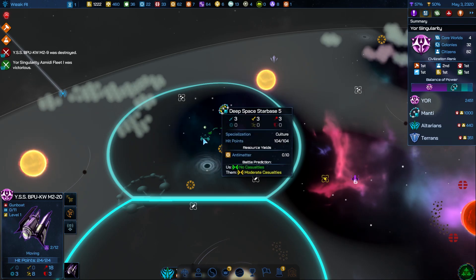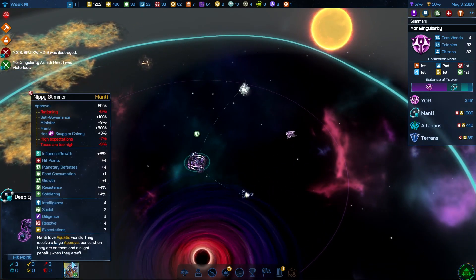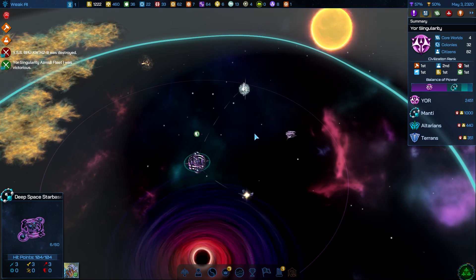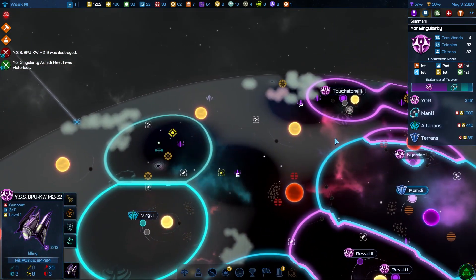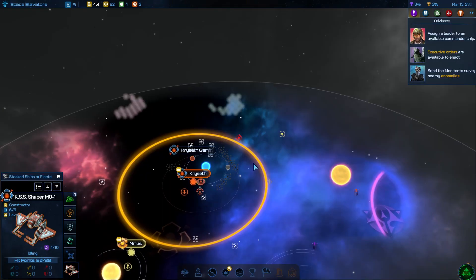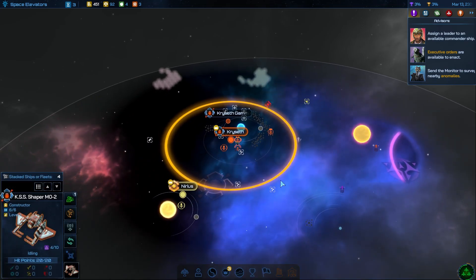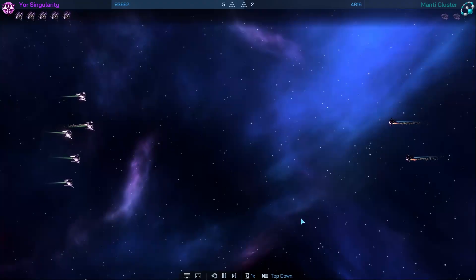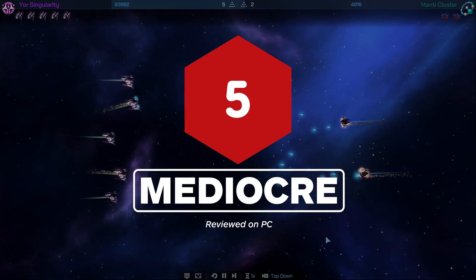Other 4X games have solved these problems more effectively and with more flair and identity. This leaves Galactic Civilizations 4 feeling barren, hollow, and in desperate need of a balance and polish pass — which, to be fair, Stardock has a respectable history of doing with its games after launch. In its current condition, it's not particularly good or bad. It's just boring, soulless, and not up to par with other recent games in its style.